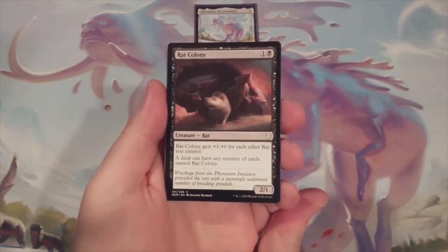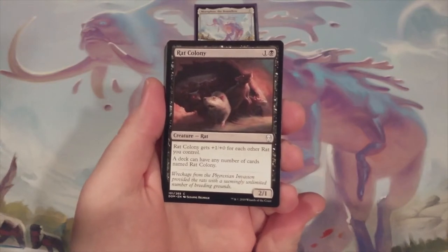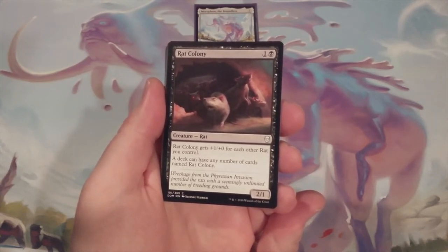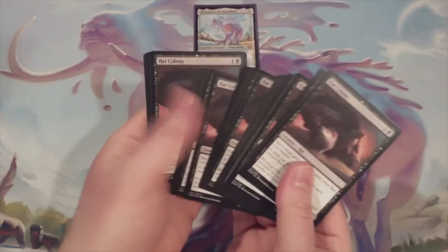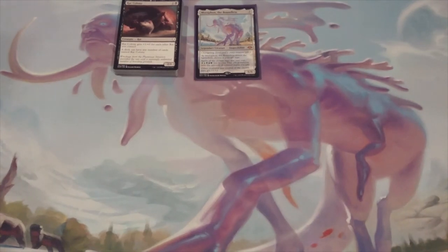There were pros and cons to either selection of rats and we went based upon the number of votes. The majority went with Rat Colony, and I think for the purposes of what we're going to do with this deck, Rat Colony is going to be a strong pick. Relentless Rats would have been just as fine, but we're going to go with Rat Colony. We don't know exactly how many we're going to include — we have to make sure that the Rat Colony is well represented throughout the 99 in this deck.